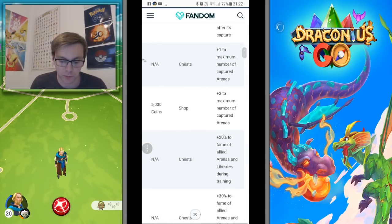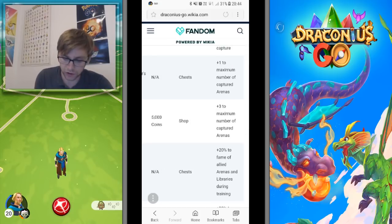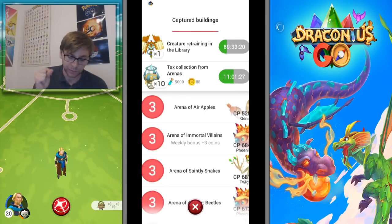The Tax Collector's Ring can be found in chests and gives you plus one maximum number of captured arenas - so the max you can have is 10, and this will give you 11. The Double Ring costs 5,000 coins and gives you plus three to the number of captured arenas. Note: none of the artifacts stack. This will take your tax collection from arenas up to times three.